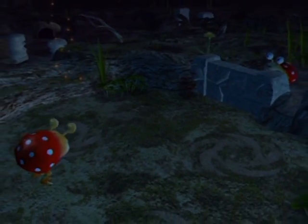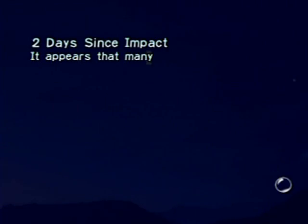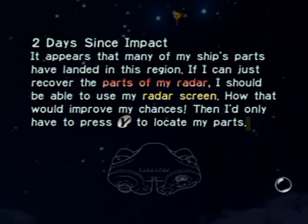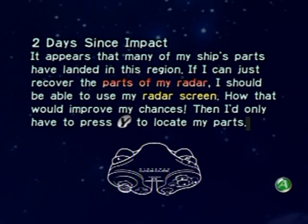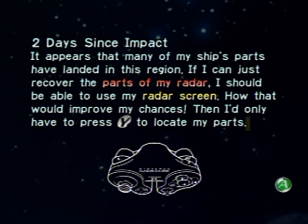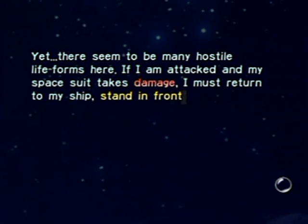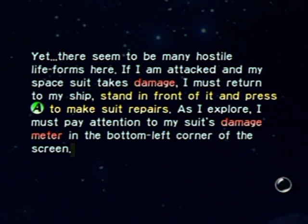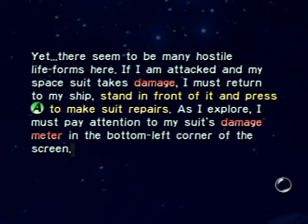Too bad I couldn't get the Whimsical Radar this part, but I'll be able to get a whole bunch of parts next part. Olimar's log: two days since impact, many ship parts have landed in this region. If I can recover the parts of my radar I should be able to use my radar screen — I'd only have to press Y to locate my parts. There seem to be many hostile life forms here; if attacked and the space suit takes damage I must return to my ship, stand in front of it, and press A to make suit repairs, watching the damage meter in the bottom left corner.